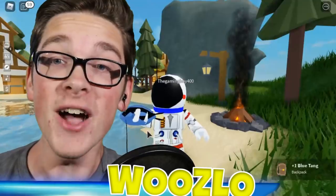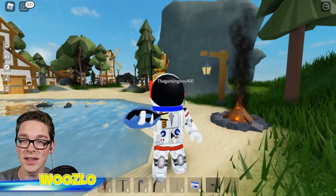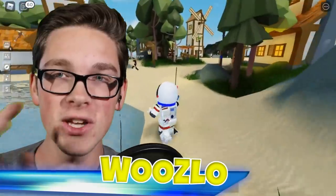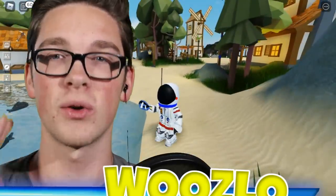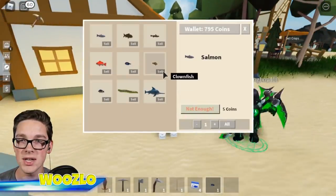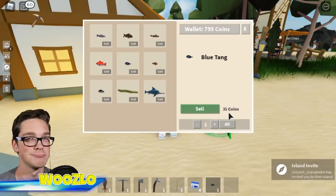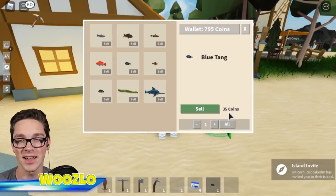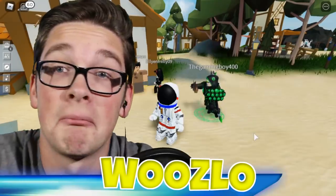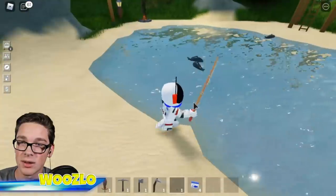Look at that, I found Dory! Can I eat it? No, that's awful. So with fish, you can turn it into fertilizer or you can sell it apparently. What does a blue tang go for? 35 coins — that's not bad! I'm going to keep all my fish for now. Maybe eventually I can have a pet fish. Can we name it Steve?